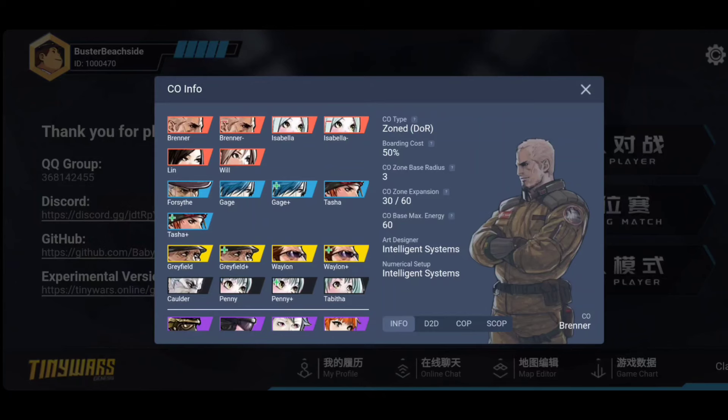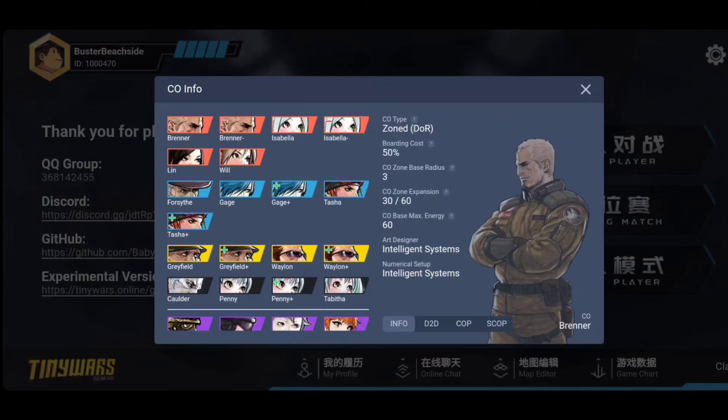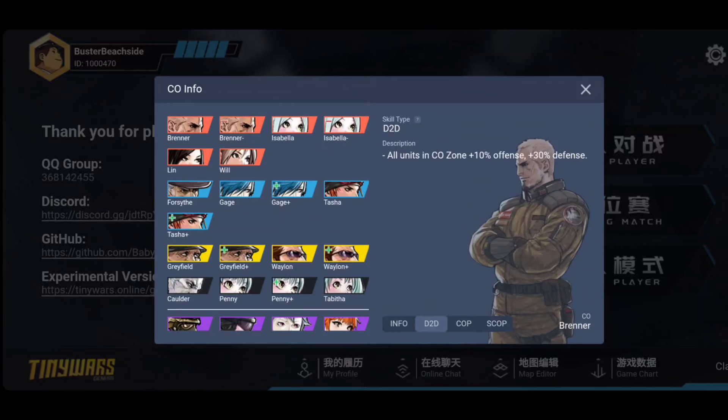Starting with Brenner minus: one of the changes is to the CO zone expansion. With regular Brenner he has three zone, and every time you gain 30 energy his zone expands once, then up to five when your power is ready. Now it only goes up once to four — that alone is a pretty big nerf. Additionally, regular Brenner gives all his units 10 offense and 30 defense, but Brenner minus only gives direct units 10 and 30, so his indirects are no longer affected. His battle copters still are, though.